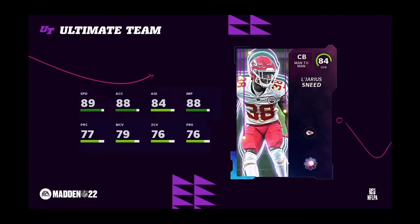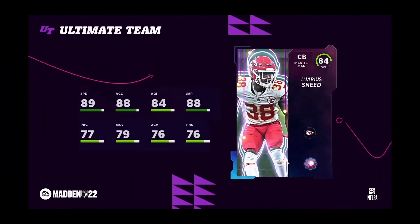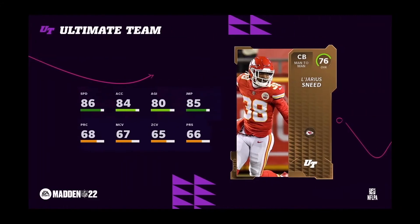This is his gold card, just so you guys can see the difference. He's 84 overall with 86 speed, which is pretty decent. His gold card comes in at 86 speed, 84 acceleration, 80 agility, and 85 jumping. Of course his man and zone coverage is worse, but in the beginning of the game I don't think it makes a tremendous difference — though later on in the game it will.